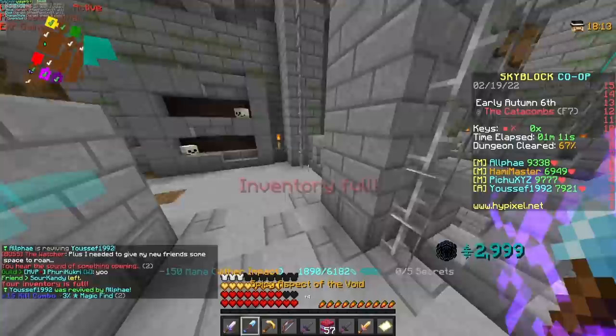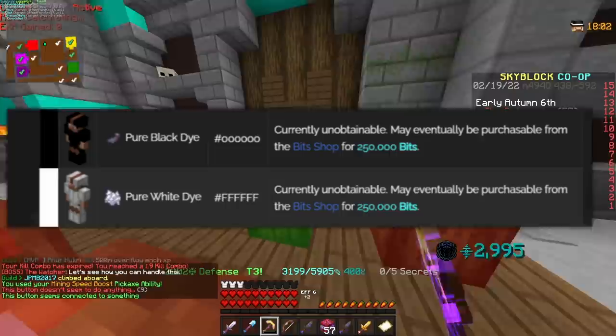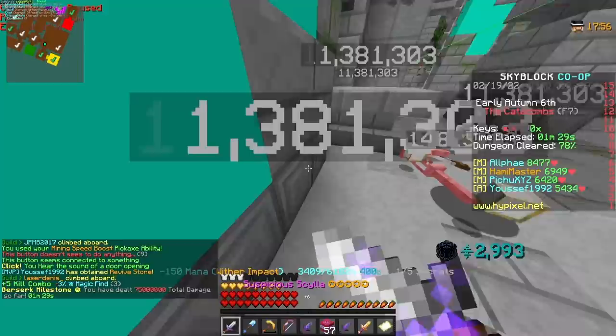Okay, maybe I did exaggerate it a little bit, but these dyes are so rare. People were really mad when they found out that the white and black dye are actually 250k bits from the bit shop. But compared to some of these, those are actually really easy to get.